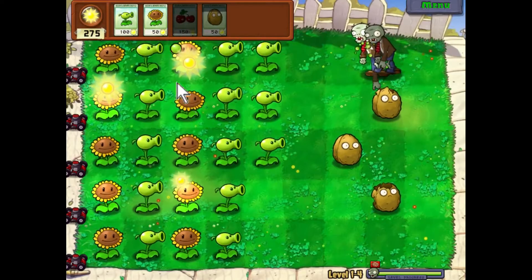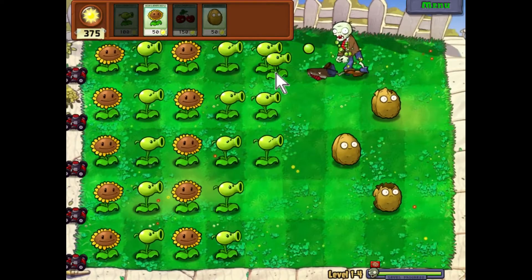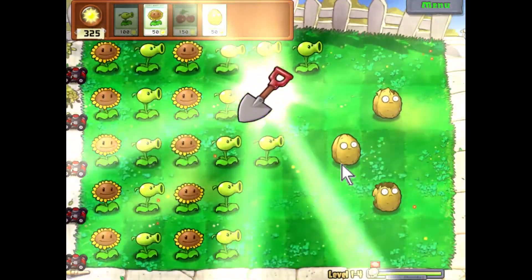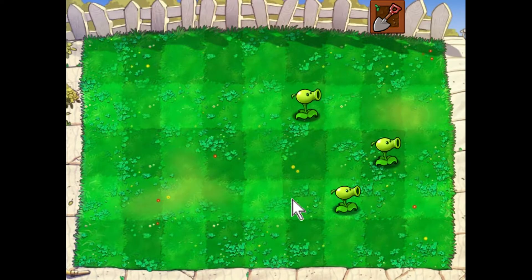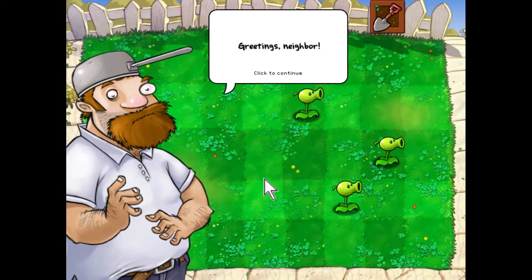Your cherry bomb, if there are enough zombies in a group, can actually get eaten before it blows up. You've got to be careful where you place it — especially during the waves at the end, because sometimes there are too many zombies and they will actually eat it before it explodes. We also got a shovel, which lets you dig up a plant to make room for another plant — very useful.